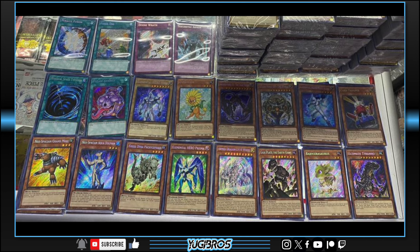Then we have Neos Alias — this is huge for all the Gemini beat players from back in the day, Hero Beat I should say, but also just in general a nice secret rare. 1900 beat stick. We'll definitely do more with this in speed than regular classic Neos, but nonetheless, love to see that it's in here as well.